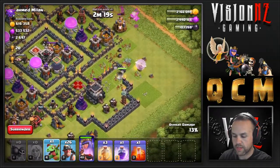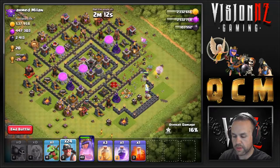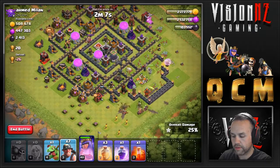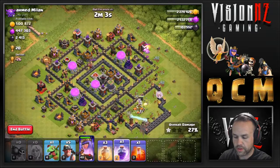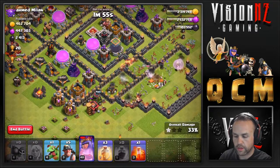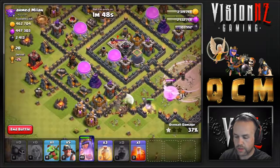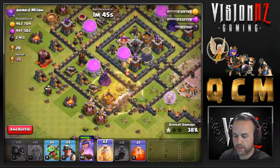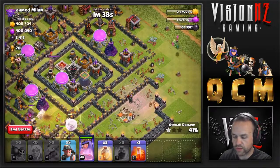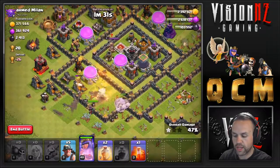Baby drags start up here just to help things along a little bit — not a reliable path in, just a couple of them to help out. This is where we're going to run that converging attack. We're looking okay here — baby drag has worked its way around up top. Another rage comes down for the healers; they are getting absolutely smoked. A heal is going to come down for the miners. We send in another baby drag directly at that archer tower — we want that dark elixir, and we also need the elixir itself for the 150,000 challenge.